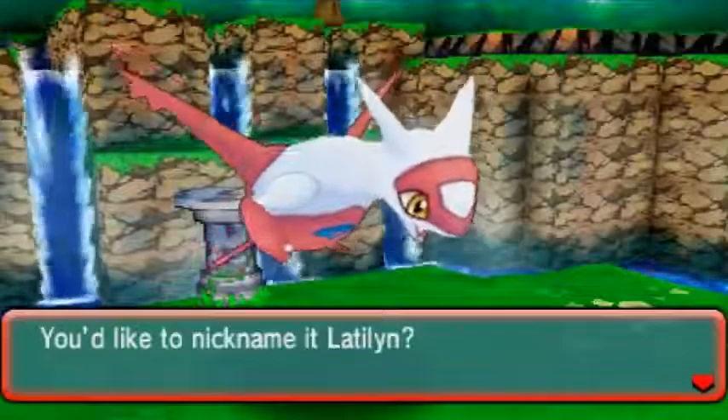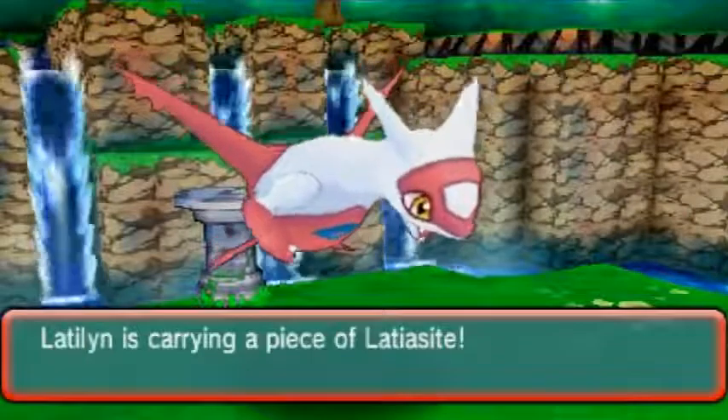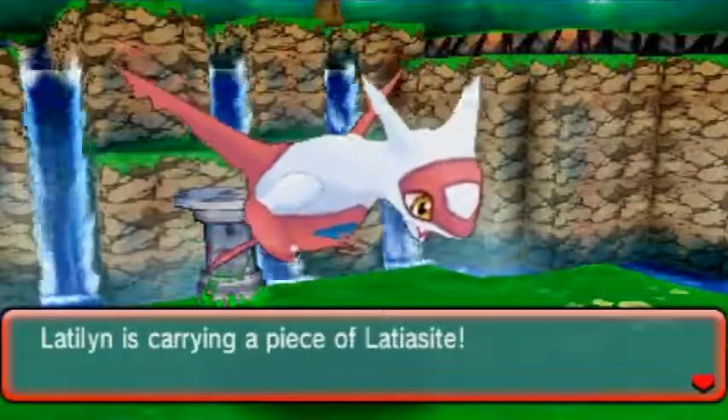If you have the Alpha Sapphire version, after you get to Latias, you'll get the Latias. If you have Omega Ruby, when you get to this point with Steven, you'll actually get the Latios.